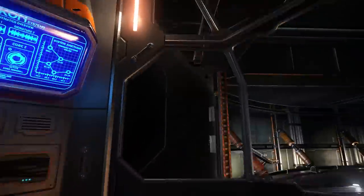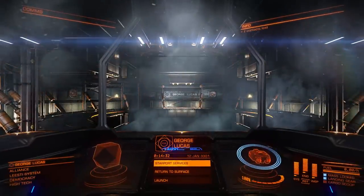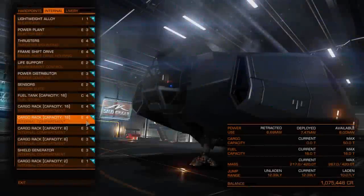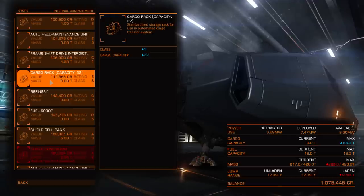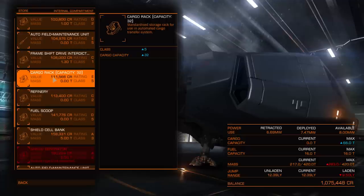I'm just going to see how many credits I can grind before the boredom crushes me. One of the things is cargo racks are way too cheap. They should have made these way more expensive — it would have been a natural barrier to trading. They wouldn't have had to keep messing around with galactic prices. I paid half a million for an Eagle upgrade, and yet a 32-capacity cargo rack is only 112,000.